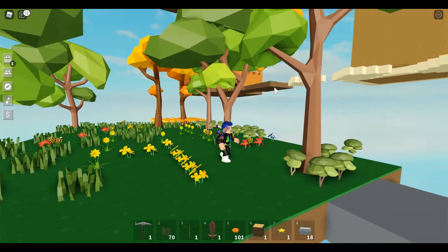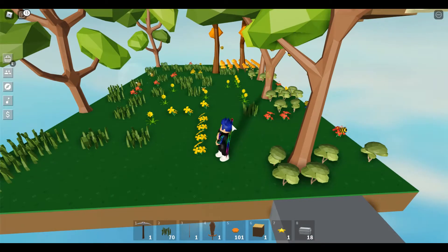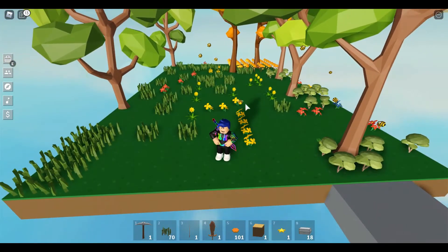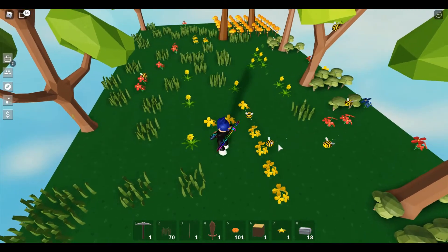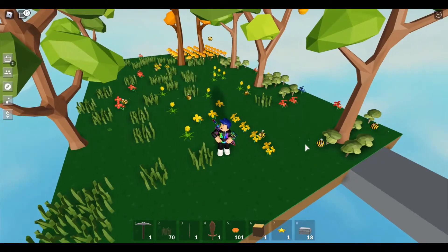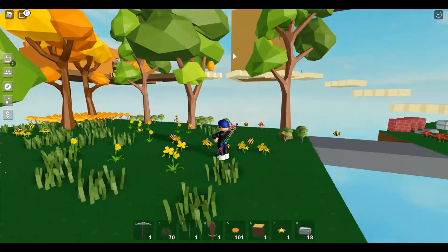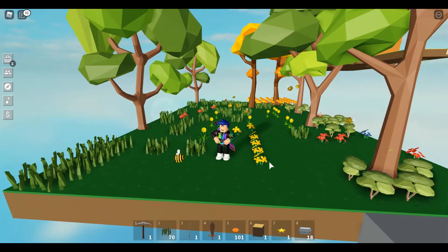To get the bees to make their hives, you need to have a grassy area as you can see here. And you need to put a lot of flowers because the bees just harvest the flowers, and then over time the hives will be ready to harvest for honeycombs.